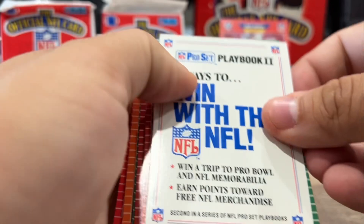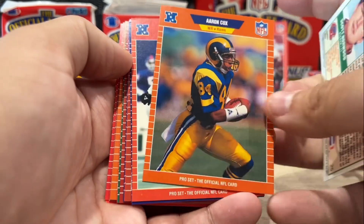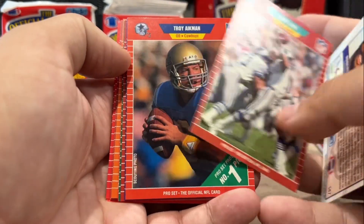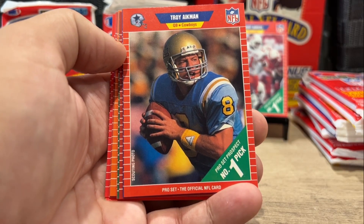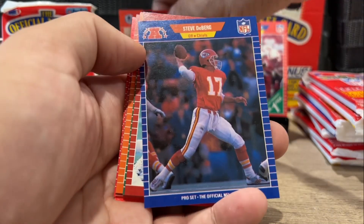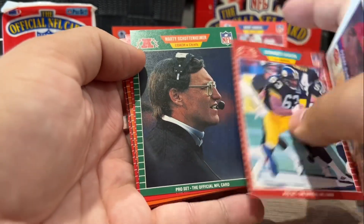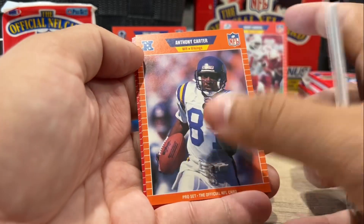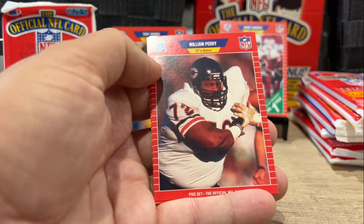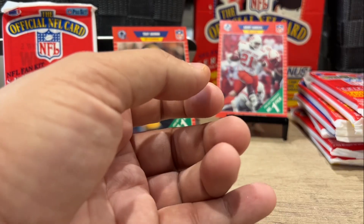These packs are hard to open. Scott Norwood — maybe not the most popular man in Buffalo. Pepper Johnson. There's the Troy Aikman rookie card — I think that's the seventh one I've received so far, but we'll keep him in the background. That one's in pretty good centering shape. Steve DeBerg. Dermani Dawson. Marty Schottenheimer. Another Eric Metcalf — so you can already kind of see. Howie Long. Another Refrigerator. And a Bill Walsh featuring Steve Young in the background. So already in the third pack we're seeing duplicates.